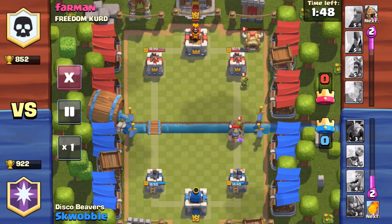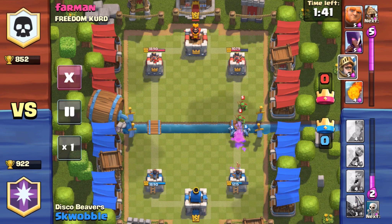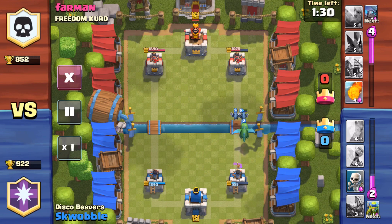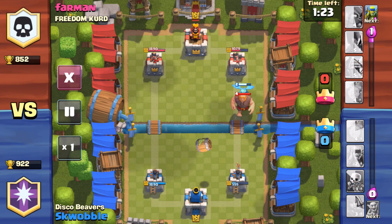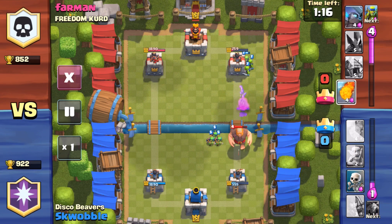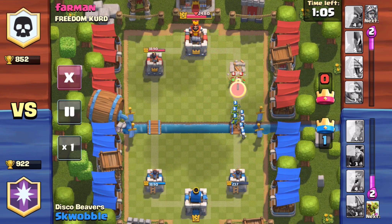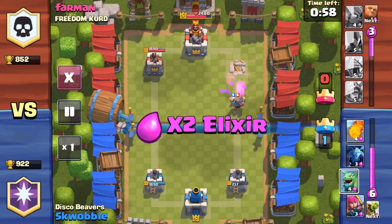My goblins are going to go to work, but they get destroyed by that knight. I'm saving up for the dragon. I'm glad I have minions on his prince right there because the prince is so crazy - I was pretty scared then, not going to lie. He drops a giant, so I decide to go for the goblin barrel because their crown tower is focused on my dragon - get that crown. I dropped in the goblin and the skeleton, which equals three elixir, and that got rid of the giant before it could take down my crown tower.